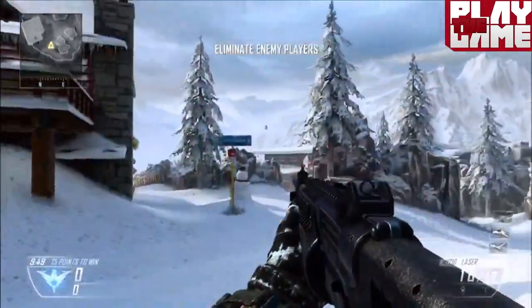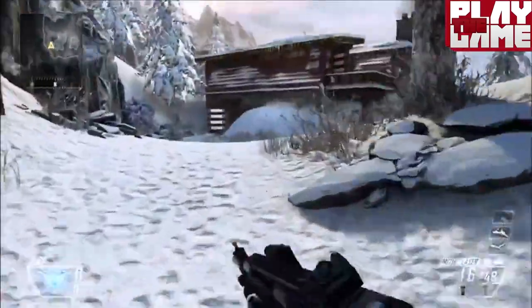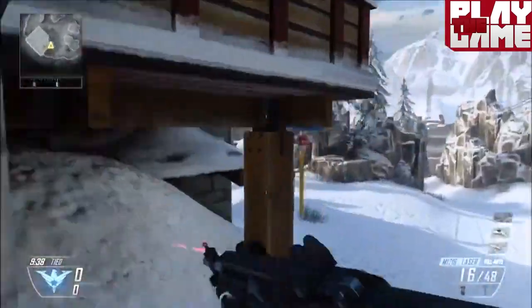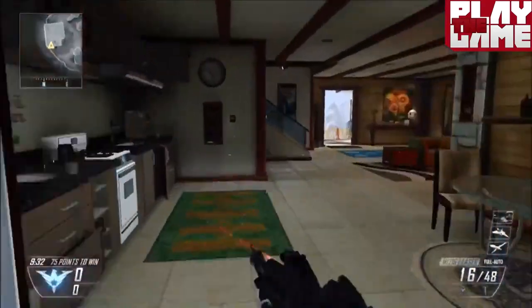I'm going to be taking you through the map, showing you things like little references — even though they're probably not, because this map is surprisingly void of references and easter eggs, at least that I've found. So without further ado, let's just run into the cabin and see what we can find here.